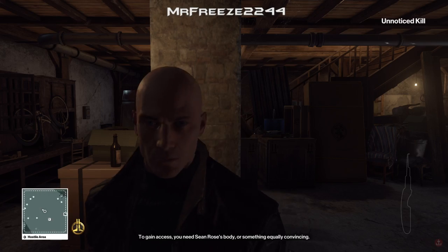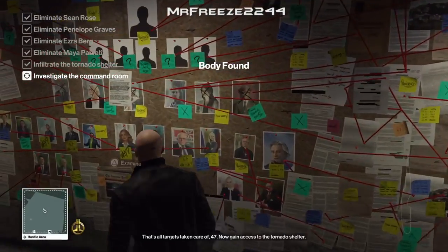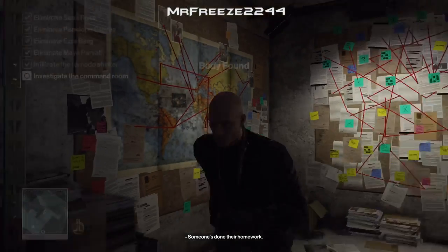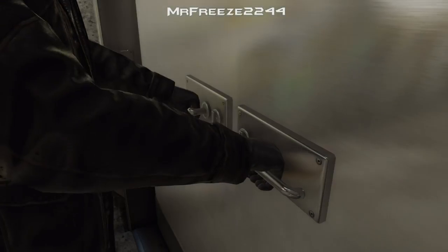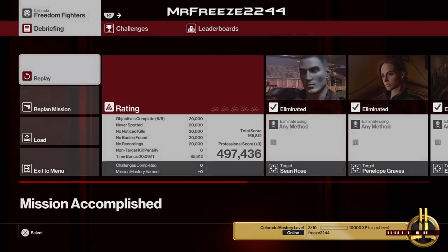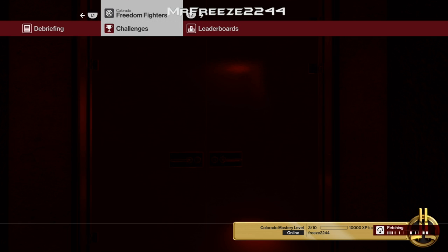Have a look at all the clues in this room, then head to the exit to complete the Silent Assassin suit only. Once you've exited the mission, all the Silent Assassin suit only bonuses will pop up at the end. Colorado has definitely been the hardest compared to all the rest — Bangkok so far has been the easiest, but Colorado has been a nightmare. The key trick for Sean Rose was dropping the audio distraction device at the bottom of the stairs to the right so he turns right coming down. Thanks very much for watching — feel free to drop a like and subscribe if you're new to the channel, and I'll see you guys in the next video.